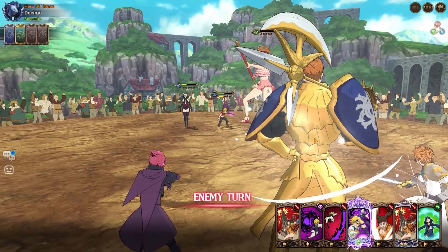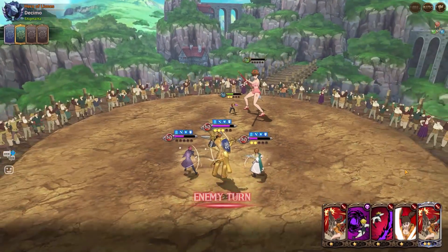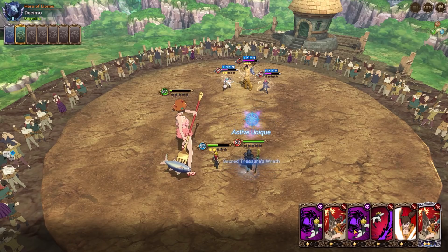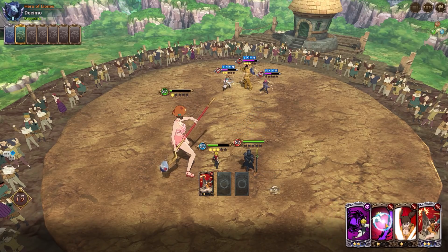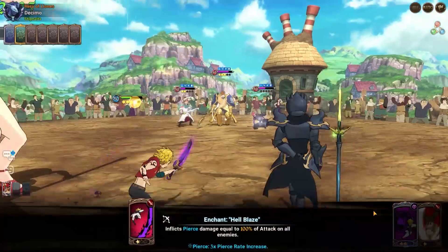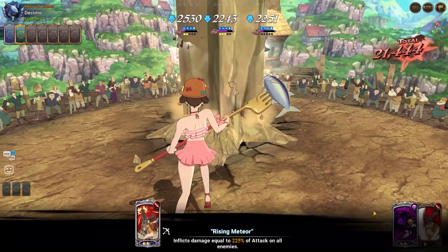We just got wrecked. He goes for Lillia, kills Lillia. 16.2k across three units — oh man. Mono red, I hate mono red.